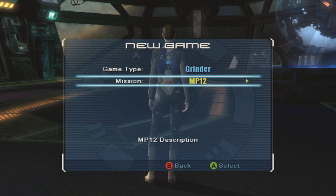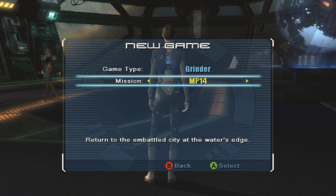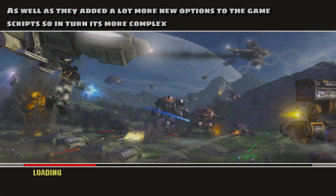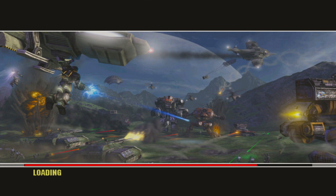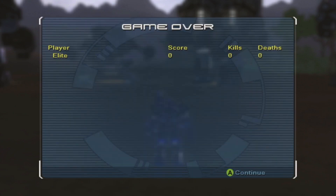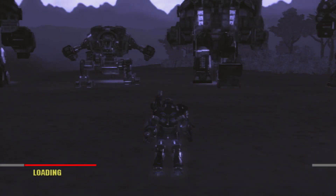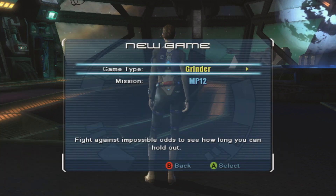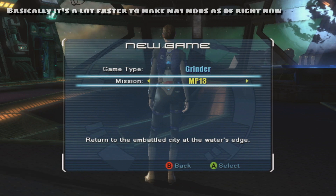MechAssault 2 is a lot harder to make mods for in general. One of the main reasons is because MechAssault 2 is only on console — I can't test stuff on an emulator, which is like ten million times faster. So if I want to test a mod on MechAssault 2, I have to mod the files, put it onto my Xbox, load up the game on my Xbox, go into the game, and then see the result. That takes like five minutes. So if I want to test just one little change, I have to do that entire process just for that one change.